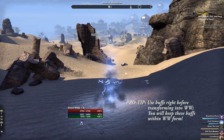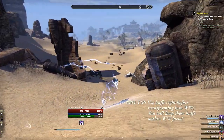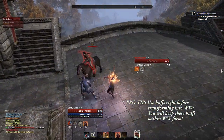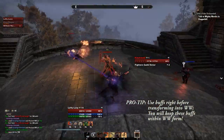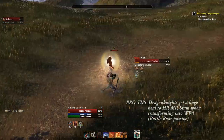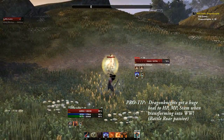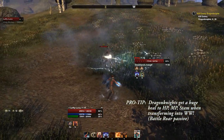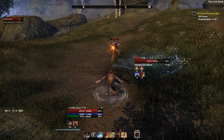Buffs used before transforming into Werewolf still remain in effect until their timer runs out. So for example, Sorcerers can use Lightning Form, Dragon Knights can use Spiky Armor, Dragon Blood, etc. Also, if you're a Dragon Knight, the Battle Roar passive heals your HP, MP, and stamina based on the cost of your ultimate. Since Werewolf is a very expensive ultimate, you get a nice fat heal to all your resources when transforming.